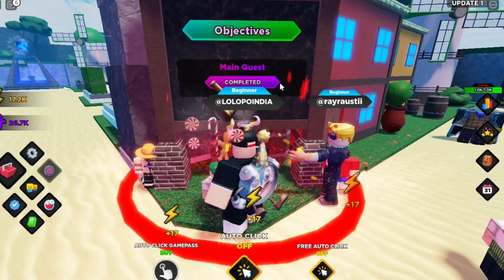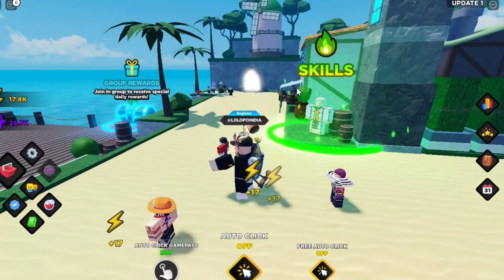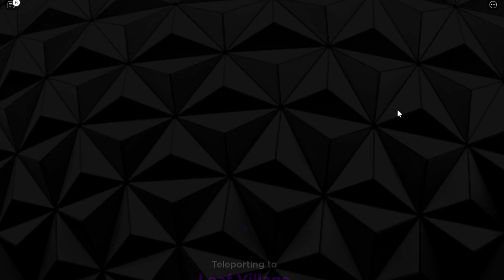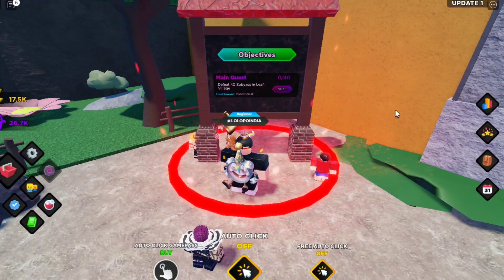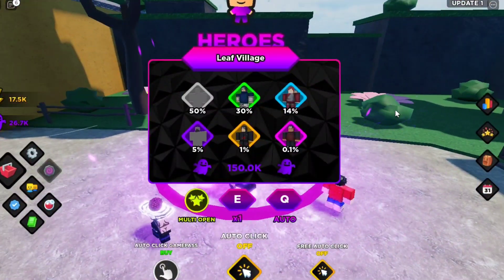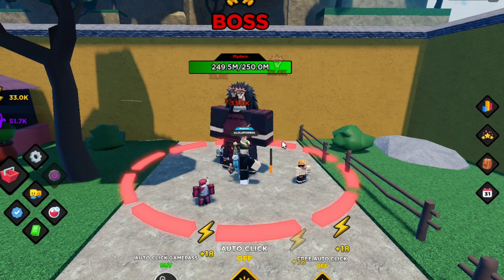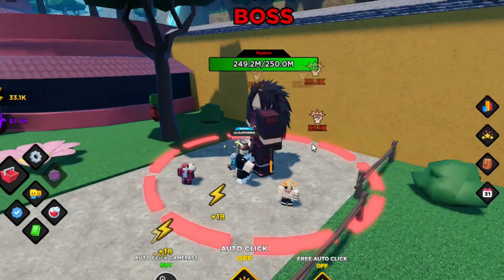The new map is now open — the next area is Leaf Village and I am here. The same method applies in this area too: complete the quest and then you can go to the next area. Heroes in this area are a little bit more expensive. This is the basic guide for this game — if you have any questions, drop them in the comments and I will answer.